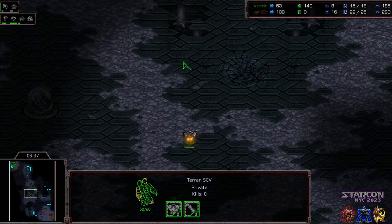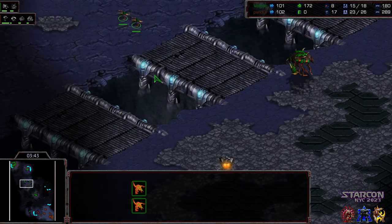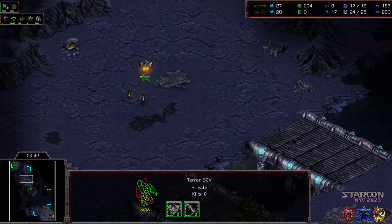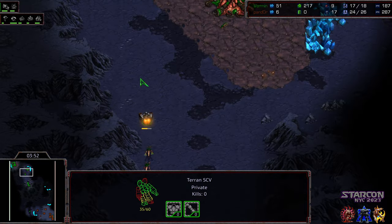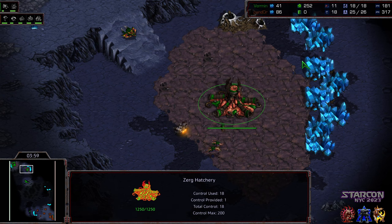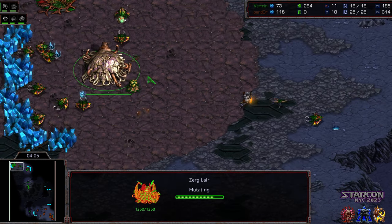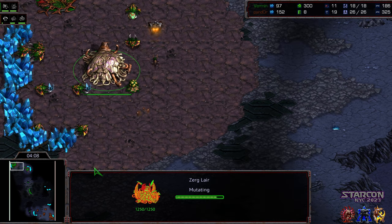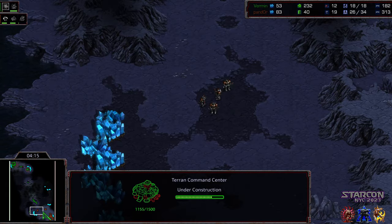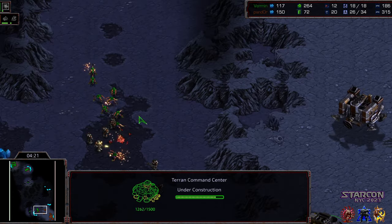Vermin's trying to find that SCV now - let's see if he can blockade the ramps and keep it from getting additional information. It's almost like a Monty Hall problem - where is it going? The SCV finds an expansion up, sees no drone saturating at the natural, and gets past to spot the lair at a late stage of completion. That's not putting Pandora in a better position, but it at least tells him he needs to worry about a mutalisk follow-up. Honestly, he should skip things and get more barracks and ground units up just to survive.